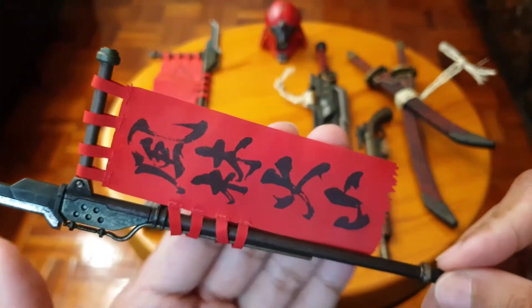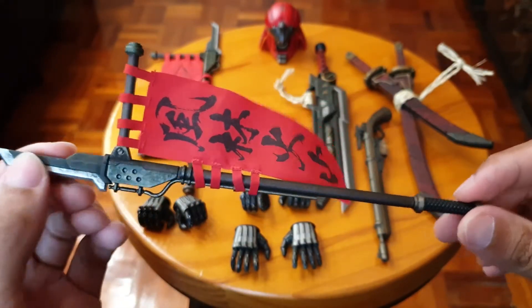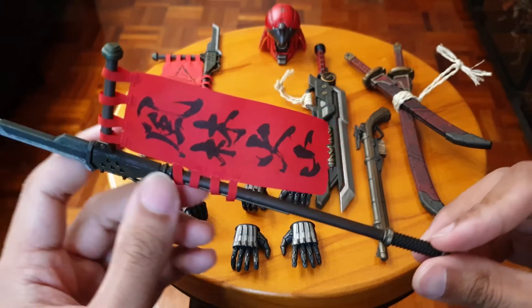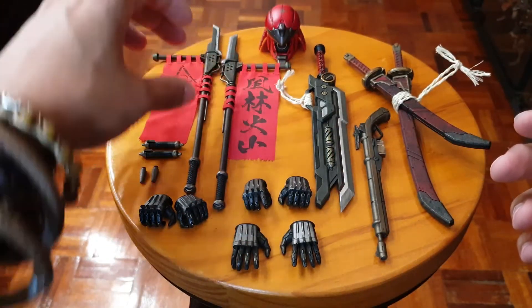The second flag sculpt is basically the same, it's just different flags really. Again there are no ports or clips on the figure where you could stick these things on, so I had to improvise with that black wire you saw.